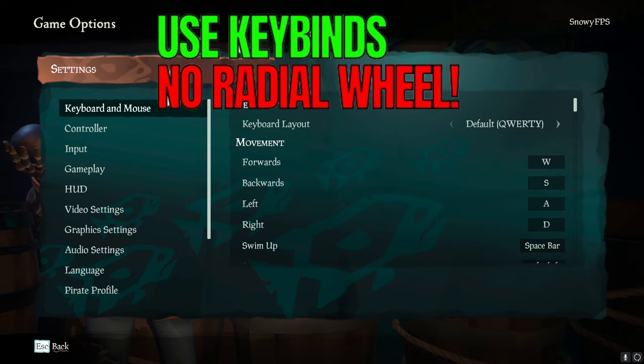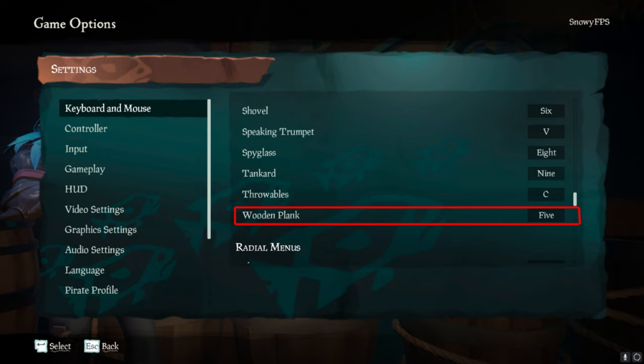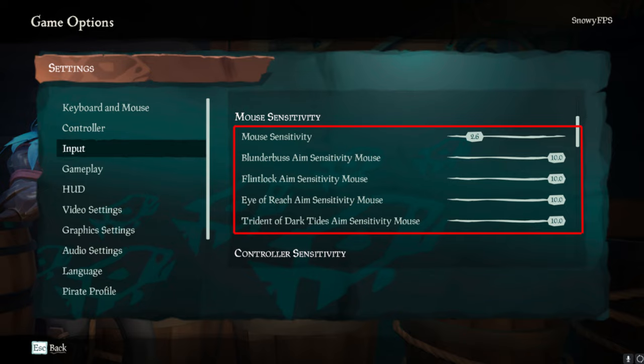Jumping right into it — you need key binds for all of your items. You can pick and choose whatever you want. I personally have my bucket on B, my wood on 5, and the rest is pretty much the same. For my mouse sensitivity, I'm on 400 DPI, 2.6 in-game, and all of these are turned up to max.